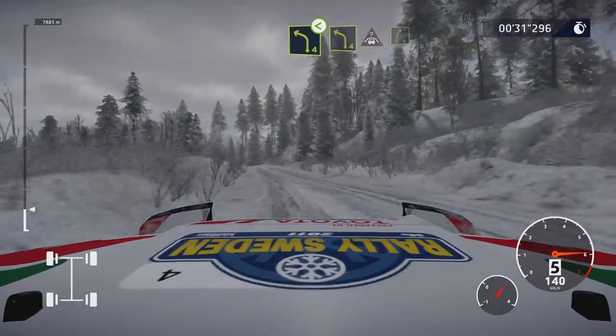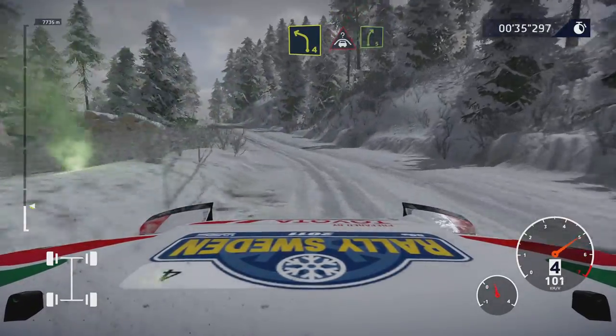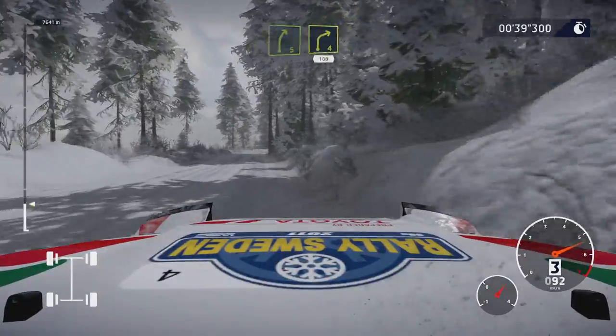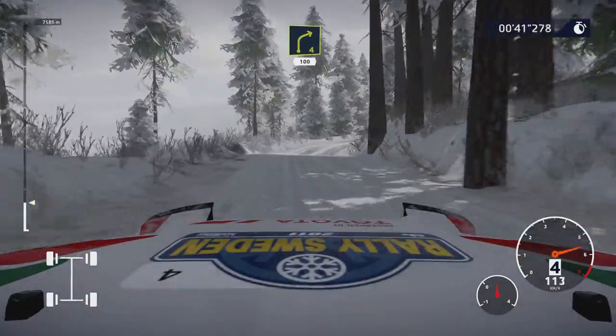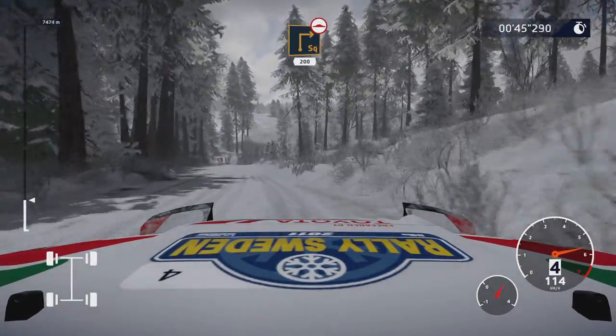Left 4, into crest, into right 5. And right 4, 100. Brake for square right, 200, over bumps.